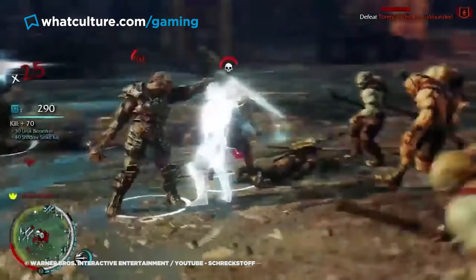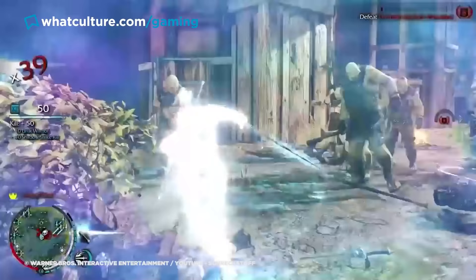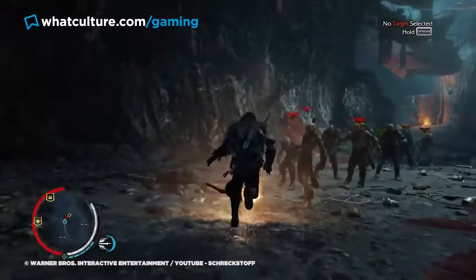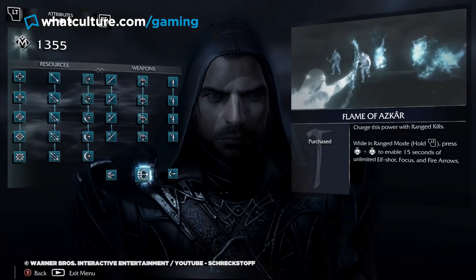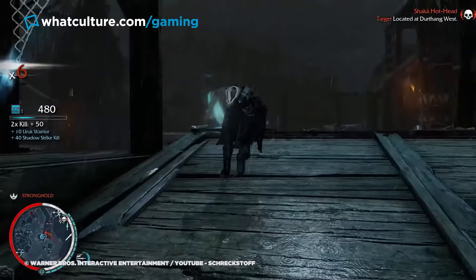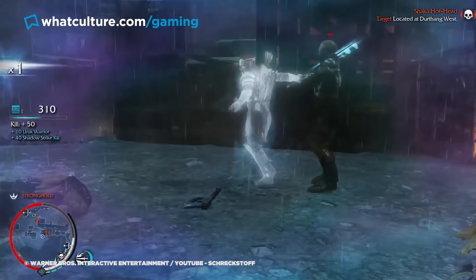Lethal Shadow Strike requires two elf shots to use, with some players quickly cottoning on to specific combinations of additional abilities that let you exploit this feature to wipe out half the map. With Lethal Shadow Strike already pretty OP, purchasing Flame of Azkar and Knight of Eregion lets you free up the resource requirement that would make you take breaks between uses. Flame of Azkar allows 15 seconds of unlimited elf shots, but Knight of Eregion grants plus one elf shot on every Shadow Strike kill. Together you have a rinse and repeat process of chaining executions across multiple enemies, completely taking away any sort of challenge, but at least you can feel incredible in the process.